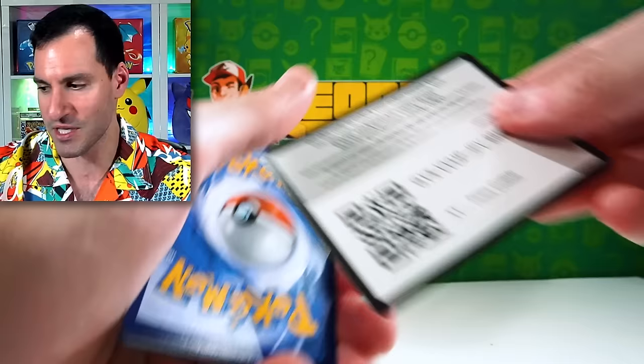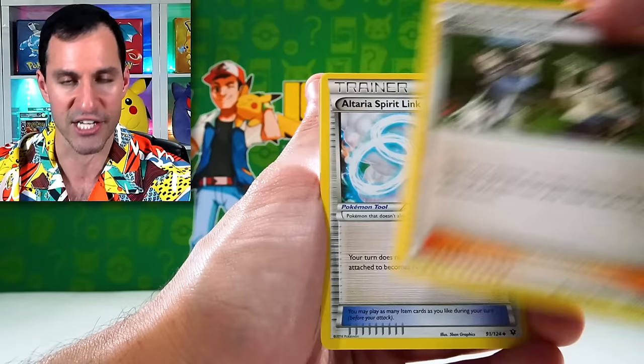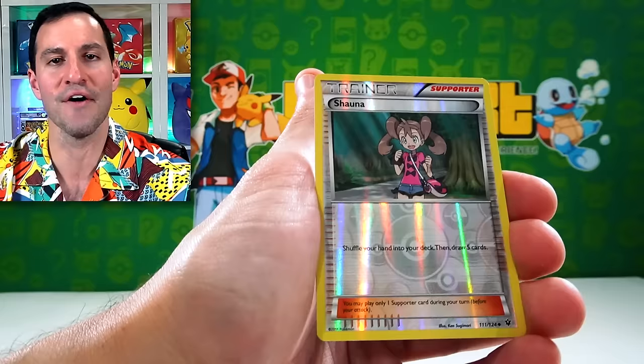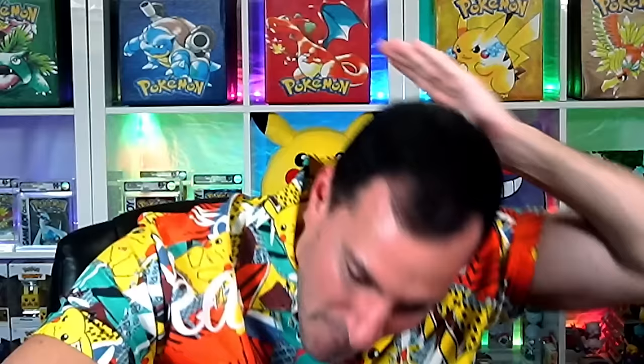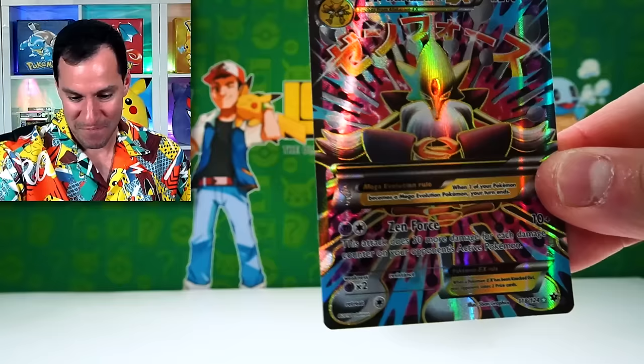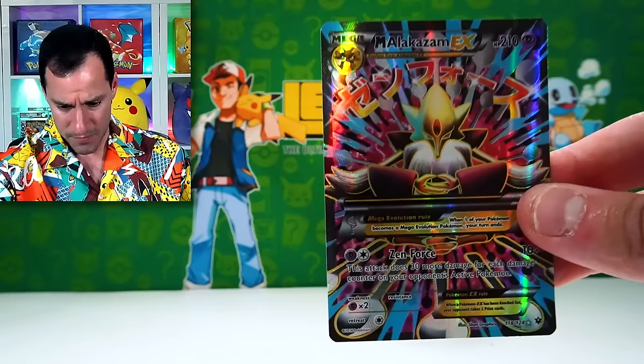This set has Mega Alakazam EX — one of the best cards in this whole line. Three cards — I almost did guess the energy. We can get a Mega Alakazam EX. From the pack: Pokemon Fan Club seal, Jigglypuff, Fennekin, Snivy, Shauna — and NO WAY — it's the MEGA ALAKAZAM EX! The MEGA ALAKAZAM EX that I was just talking about!